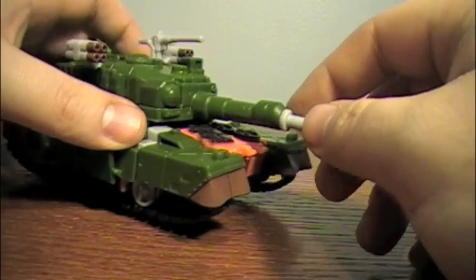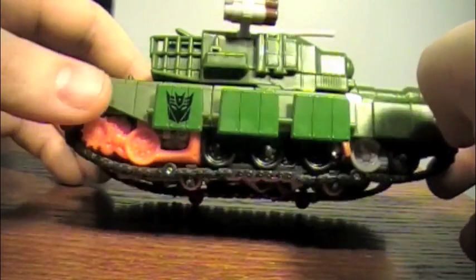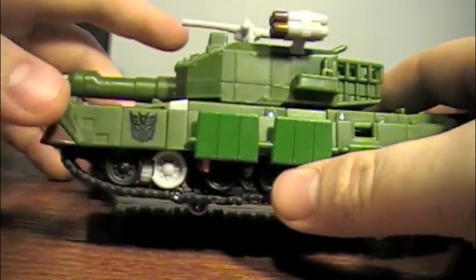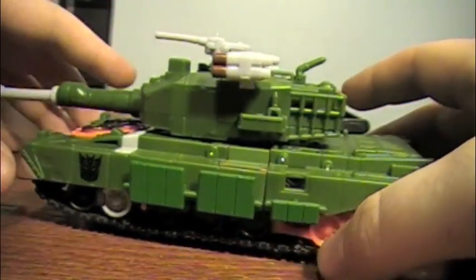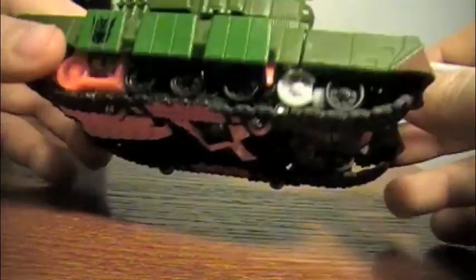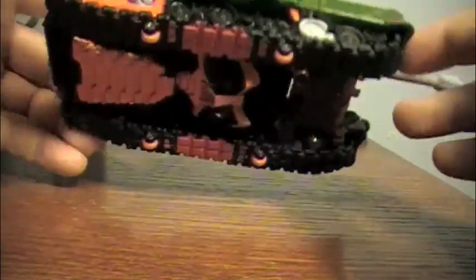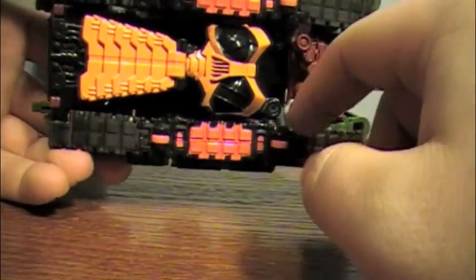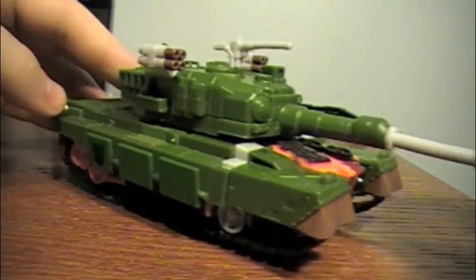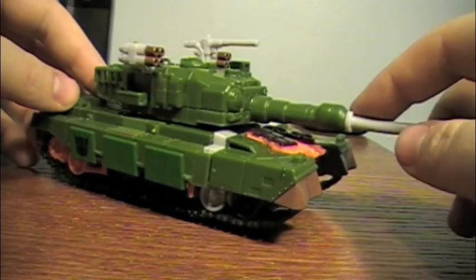He has his cannon here in the front which does pull out later on to become one of his swords. He does have two Decepticon symbols on both sides — one towards the back and the other more towards the front, which is a little weird. The detail is pretty nice. He does have four little tiny wheels on the bottom that allow it to roll a little bit, but some pieces in the middle do tend to touch the ground or the table, kind of slowing it down so it's more of a sliding. But it's a really nice little vehicle mode.